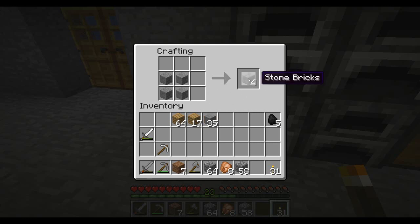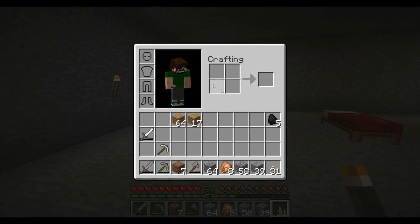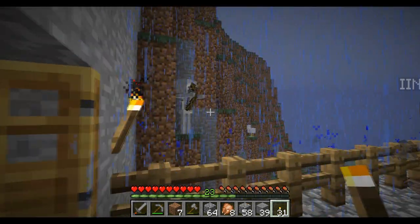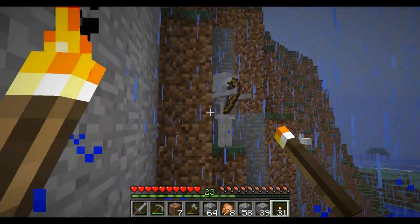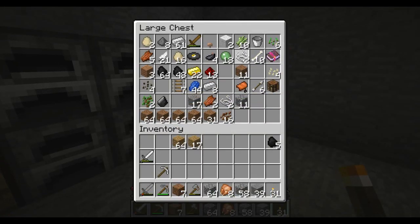And then obviously to make the stairs themselves, you know how to do that. If you just put four stone you can do it in your own crafting thing, you don't even need a crafting table for it, right. Then just put it all in there and then you're sorted. He's just gonna stay there for ages. Oh, we haven't got bow and arrow or anything — we haven't got any sticks. Oh, we've got two, I think we need three for a bow and arrow.